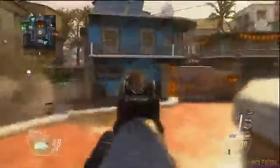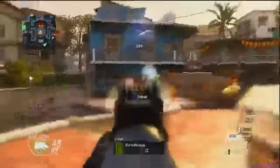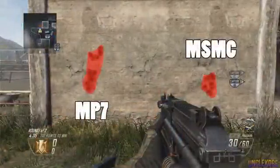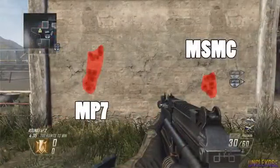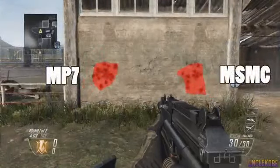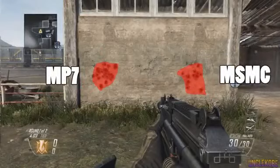Next we're going to take a look at the bullet spreads and recoil patterns. As you can see, the MP7 has just a straight up-and-down recoil, which is usually pretty easy to control if you aim slightly lower than normal while taking your first shot. The MSMC has a much tighter bullet spread, showing off its easy-to-use low recoil. Now looking at the hip fire spreads, the MP7 clearly has a better spread with the majority of the bullets hitting the same area, while the MSMC has a more random, spread-out bullet pattern.